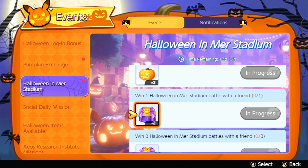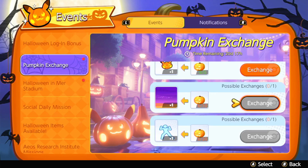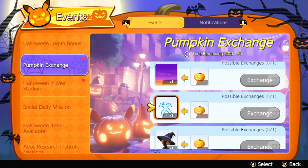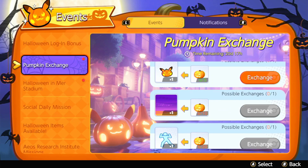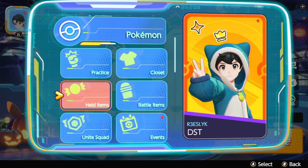You could get really lucky with these boxes and not have to buy Greninja or the witch's hat at all. I recommend doing all of the challenges first so you have 96 pumpkins, then open up your four mystery boxes. If you get lucky you can buy Greninja; if you get unlucky, just buy the witch's hat instead. Make sure to get the exclusive items first because those are unobtainable elsewhere, then go to the shop and buy Greninja and the witch's hat.